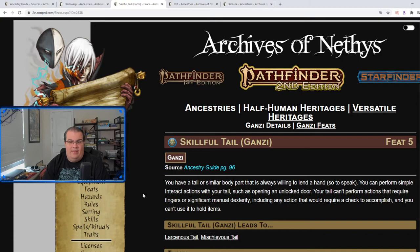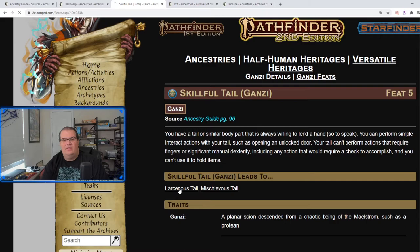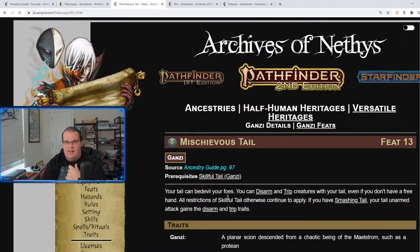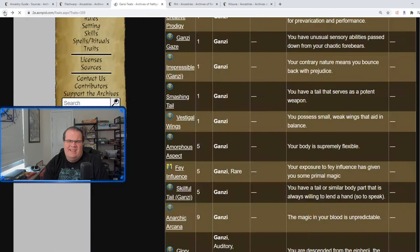Skillful Tail: you have a tail or similar body part that can perform simple manipulate actions — similar to what we saw with the Fetchlings' shadow. This leads to Lasso on This Tail, where your tail can steal an object from somebody, though you need a free hand to take it, otherwise it just drops to the ground. You can use your tail to steal, disarm, or trip creatures even without a free hand. And if you combine this with Smashing Tail, your tail attack gains the disarm and trip traits as well.